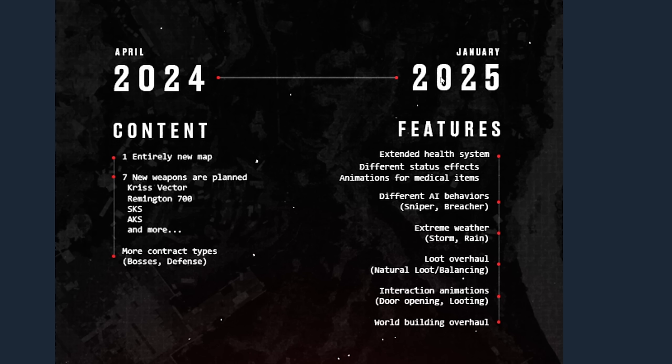We are getting seven new weapons and more contract types including bosses and defensive contracts, which is nice. In January 2025 we'll see an extended health system, different status effects, different AI behaviors, and extreme weather like storms and rain. I really hope they optimize the game before adding extreme weather — right now on medium settings with Lumen enabled it chugs, and ultra with Lumen is sub-30 FPS.